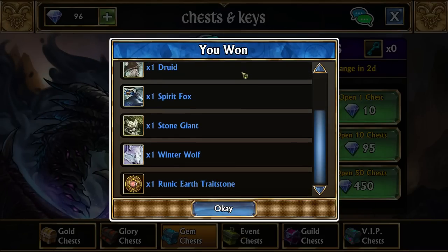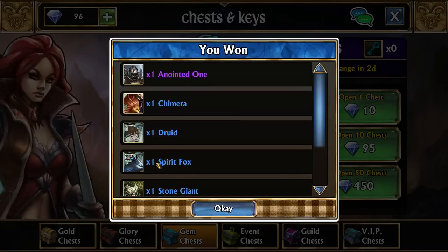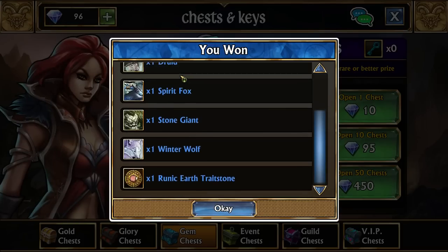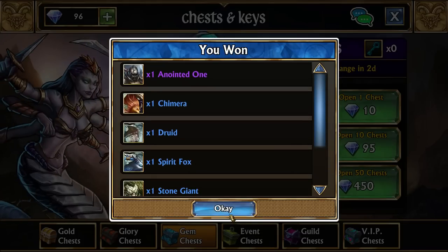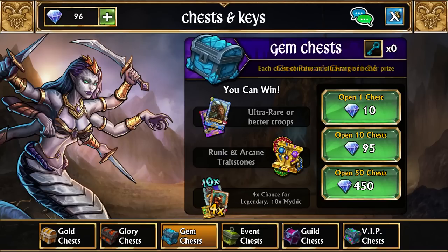Another Anointed One, which we don't really need — we need a Runic. Spirit Fox and Camara are probably the best two drops from here that we'll actually be able to use. Maybe even the Winter Wolf. But we already have copies of all of them, so that won't help us too much.